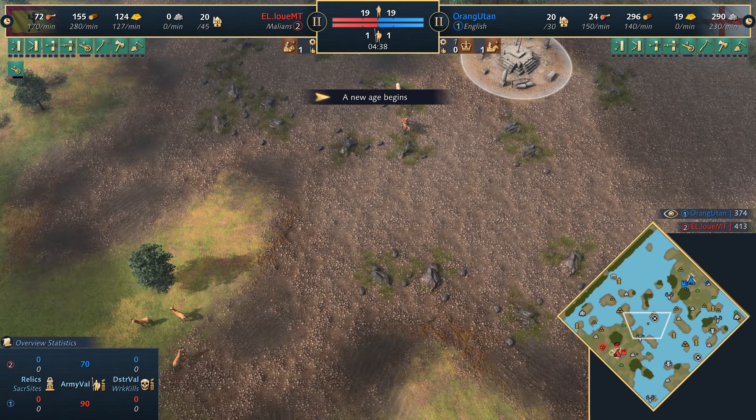Marine Lord's solution on the other hand is to go for a second town center to try and match the economy somewhat — get a villager lead, have it a bit more flexible in terms of whether you go food, gold, wood, whatever. Whereas the cows are limited to gathering food only. Marine Lord going to get plenty of food that way, and the second pit mine is up and running for Louie MT.